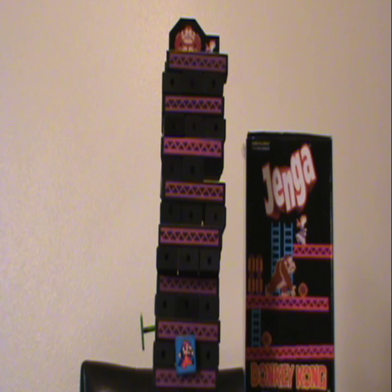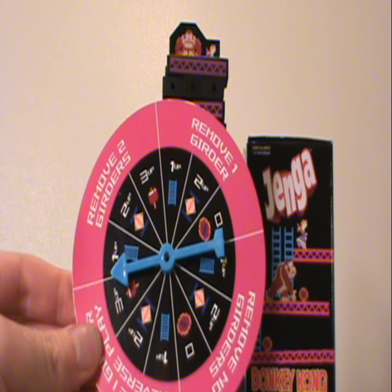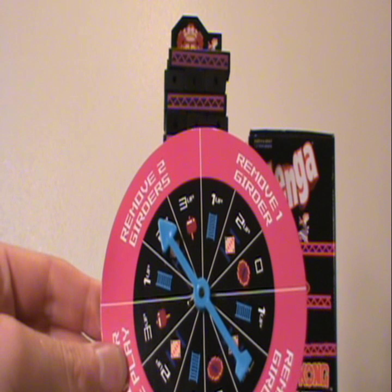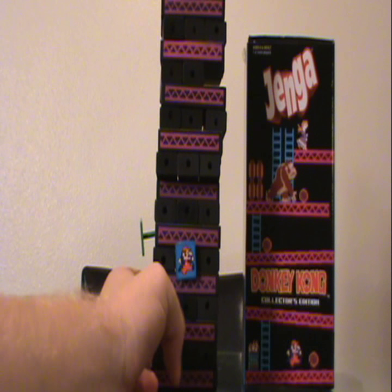So what we have here is the Donkey Kong Mario version of Jenga — it's a partial play. We've played through a little bit, and here we've got the spinner. We will spin it — it's kind of right on the line, so we'll spin it one more time. We've got: remove two girders and go up two. So it's the Green Mario's turn; he now has to remove two girders. We can see the Blue Mario is standing on this girder here, so the Green Mario wants to remove this one.